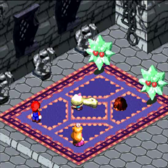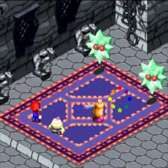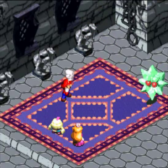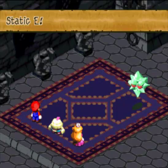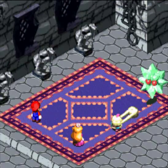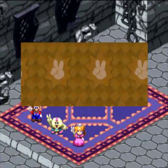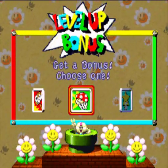Wait a minute - these guys are Pulsars. Does that mean I'm supposed to attack them with physical or magical attacks? And I get a Bracer. Yeah, I kinda needed that.